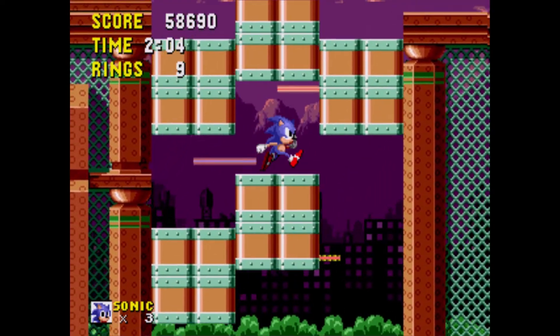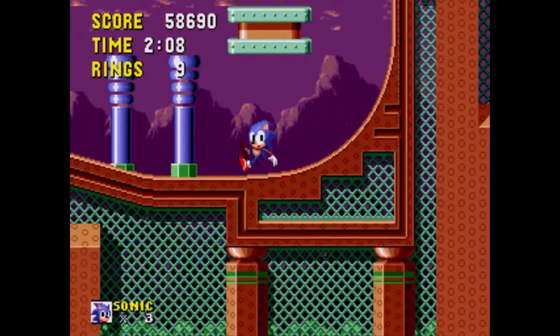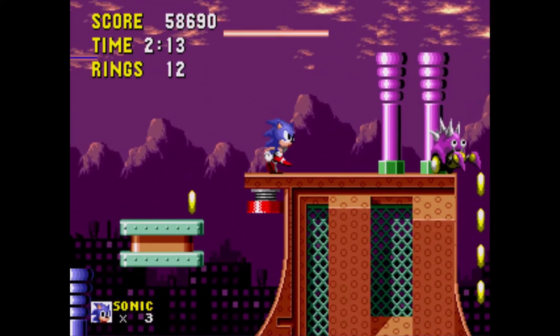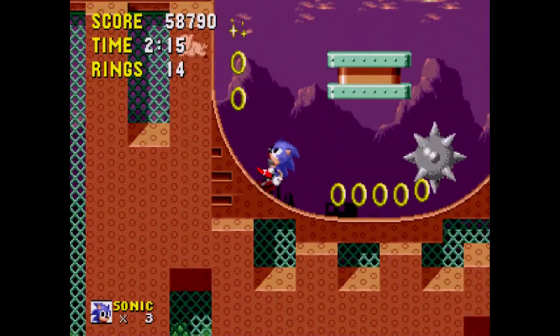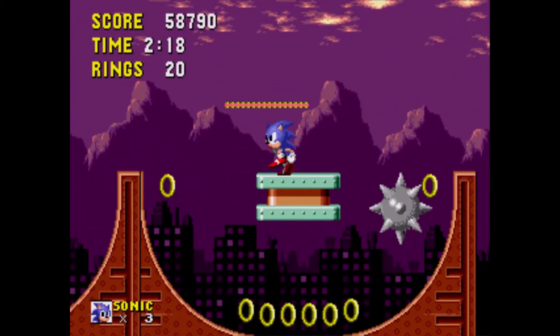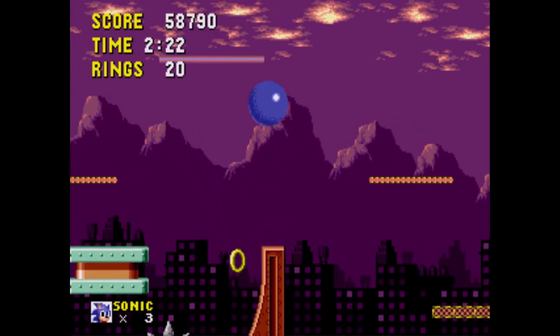Anyway, once you get up here, you want to go down here like this. Don't go down there like that. You want to jump up in here and then do this. That way you can have enough momentum to get up that slope with the thingies.